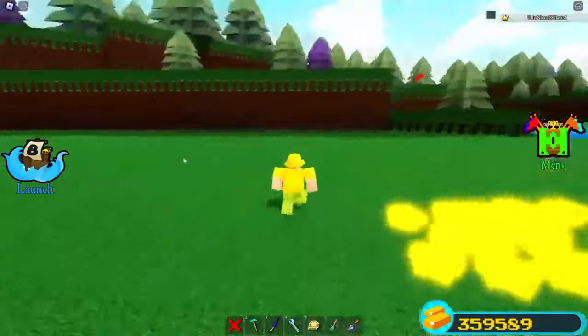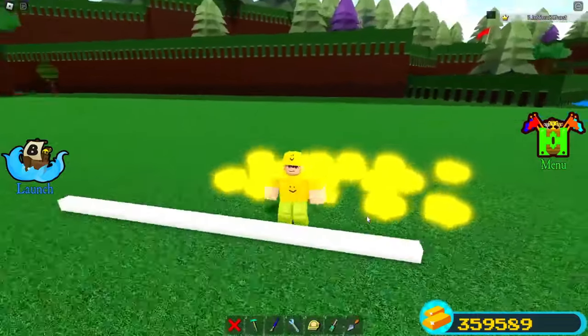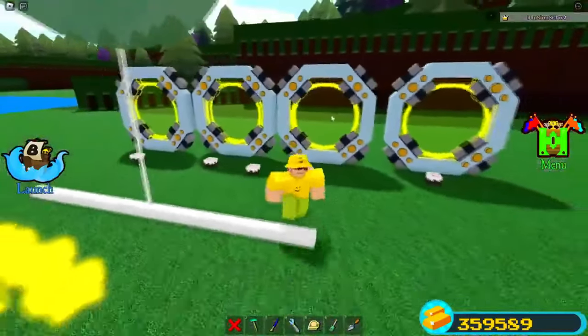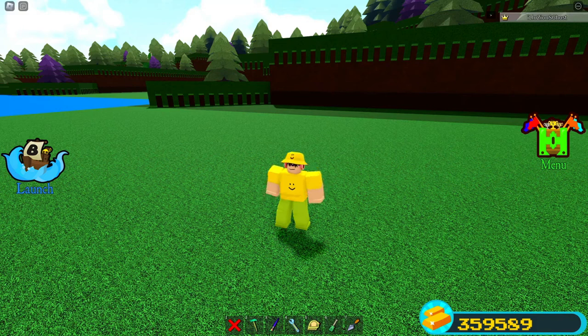Shout out to Jesse TC for having a birthday and having a code. For this next code, we have '500 Million Visits.' The reason why this one was such a good code is because you get 20 star blocks, which are just aesthetic blocks that look cool, 25 balloons, 5 cake blocks, and 4 teleporters. Sadly, some of these codes have actually expired and you cannot redeem them anymore, but these are the best codes of all time — and those were the first two.